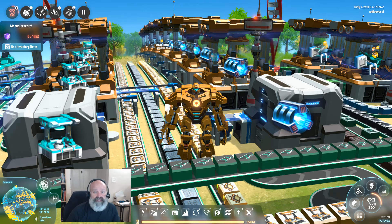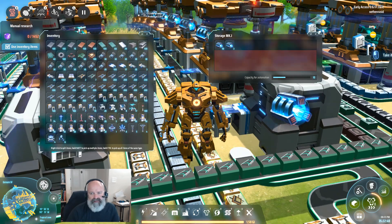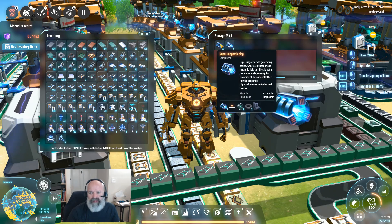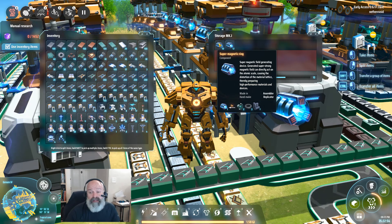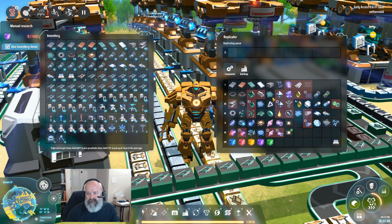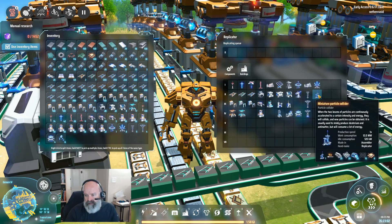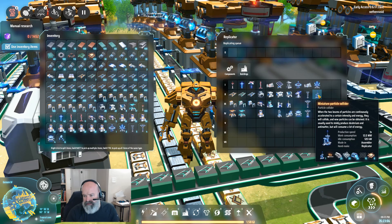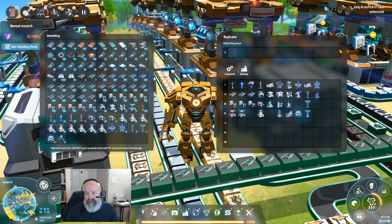What's up everyone, Nether Void back with more Dyson Sphere Program episode 62. Sitting here waiting for these high colloidal super magnetic rings to build up to 100, because we need two of them. We need 50 of those, 20 of those other guys, 10 graphene - we don't have any of this stuff, so we're gonna have to grab it.